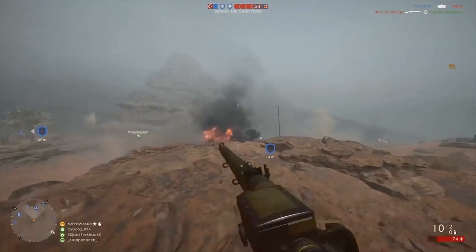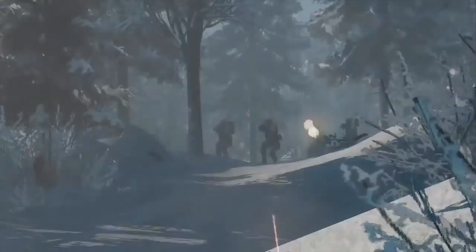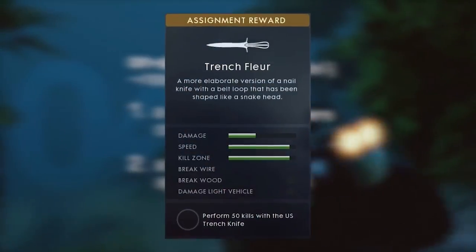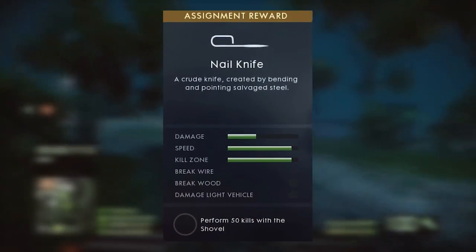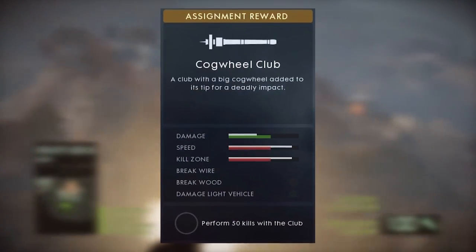In addition to the primary weapons, Battlefield 1's DLC will also allow you to access three new melee weapons: the Trench Fleur, Nail Knife, and Cogwheel Club. To unlock the Trench Fleur, you must perform 50 kills with the US Trench Knife. To get the Nail Knife, you gotta perform 50 kills with the Shovel. For the Cogwheel Club, knock out 50 kills with the Club and it's yours.